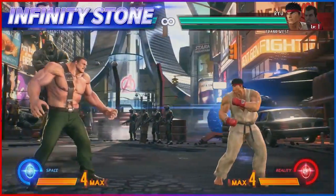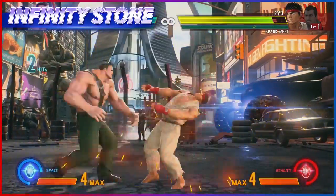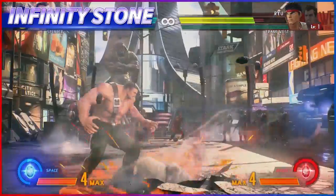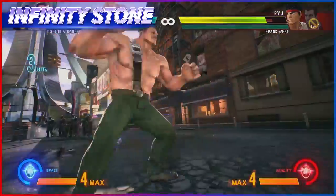True to his Muscle Bomber past, Haggar likes to land a lot of command grabs. The infinity surge and infinity storm of the Space Stone makes this a lot easier.